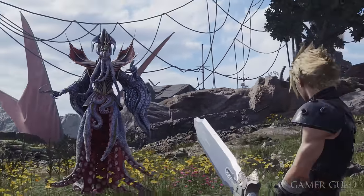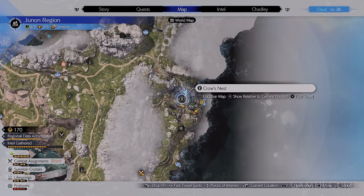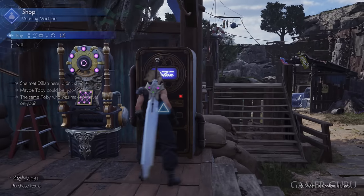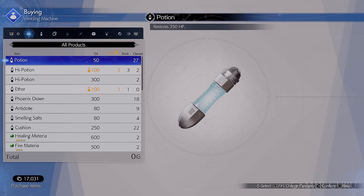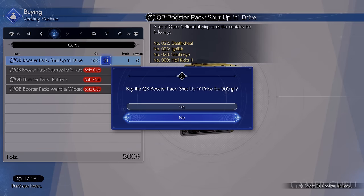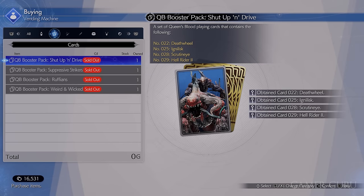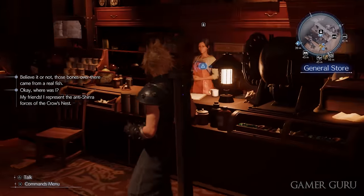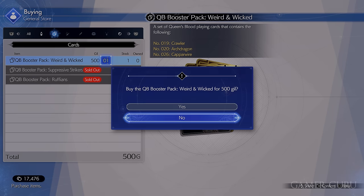Before we advance on, make sure you're playing everybody at the Queen's Blood card minigame — they come up on the map so you should be doing this automatically every time you get to a new region. There's also a new booster pack you can buy from the vendor in Under Junon from the general item store, and another booster pack can be bought from the vending machine in Crow's Nest. Make sure you go to those two shops and play all of the players in this region.